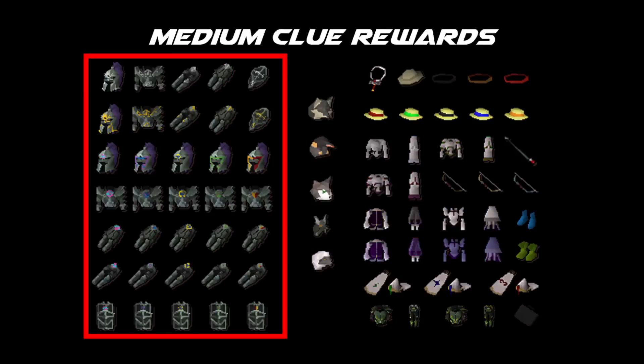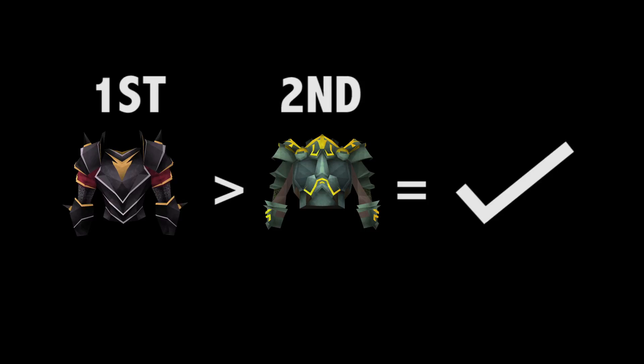To qualify for the medium ones — which are going to be the adamant versions of the same styles of armor, the trimmed, gold trimmed, and heraldic — you need to unlock them with the previous tier. So say you've got a black gold trimmed plate body, that would allow you to get the gold trimmed adamant plate body as a reward.